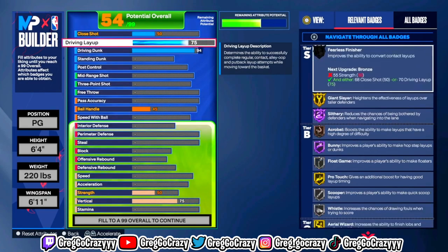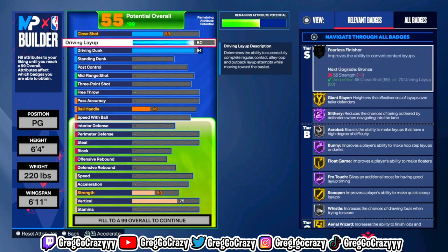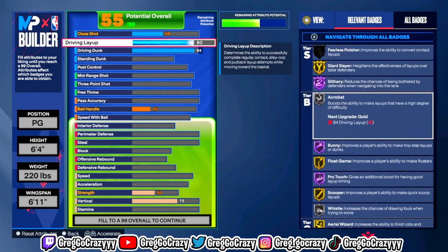Now let's get right into the build. The first thing you're going to want to do is put the driving dunk at 89 and the driving layup at an 80. So you do get good finishing badges on this build — you get Hall of Fame Slithery.